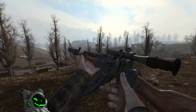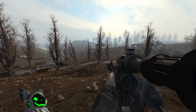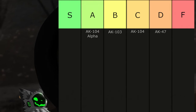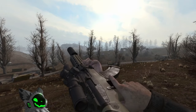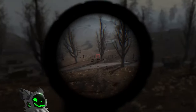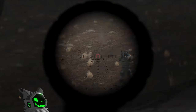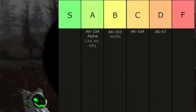The AK-MN has an okay fire rate and an okay sight selection. It also can attach an underbarrel, however it has low accuracy making hitting long range shots hard, so this gun will go into B tier. The CAA-AK Alpha improves on the AK-MN by having an even better selection of sights and better accuracy. The fire rate is okay, and so is the recoil. It is a good gun, but doesn't have any really outstanding features, so we'll miss S tier and go into A tier.